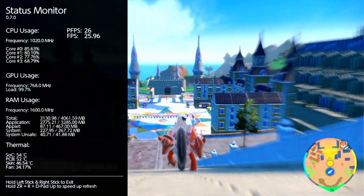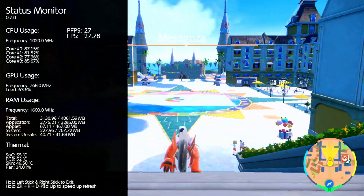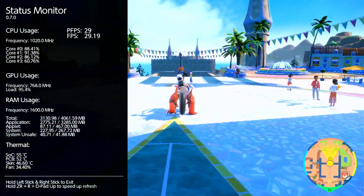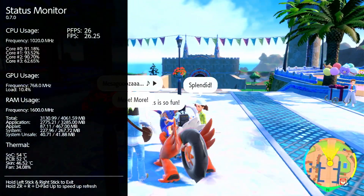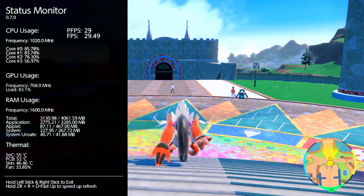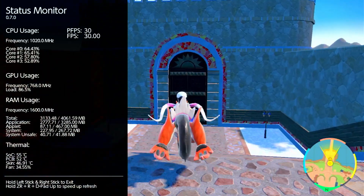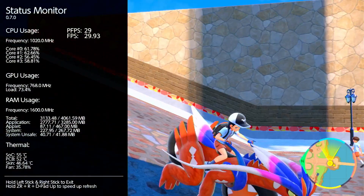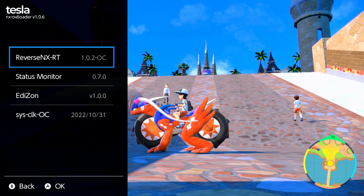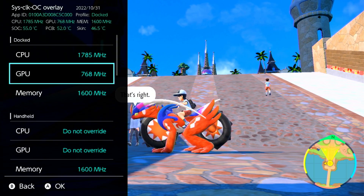As you can see, this game is mostly GPU bound — it's at like 99% GPU utilization. When it reaches 99%, the game drops below 25 FPS. So now I'm going to overclock: I've set the CPU to the max and the GPU to the max.